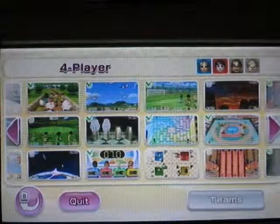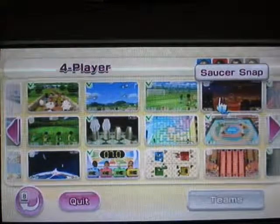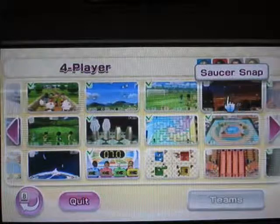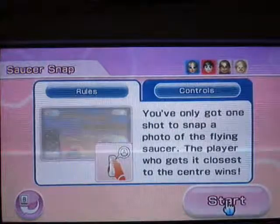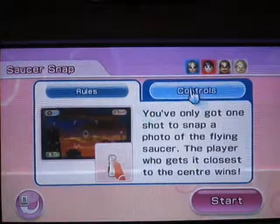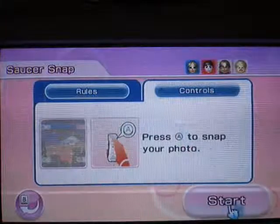And we are back. We passed the mini-game — Saucer Snap. Once you've got one shot to snap a photo as a flying saucer, the player who gets it closest to the centre wins. Press A to snap your photo.